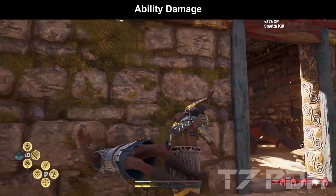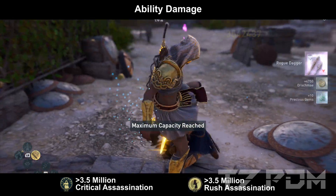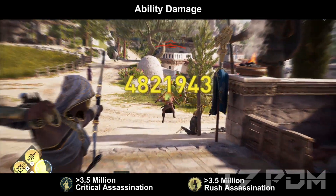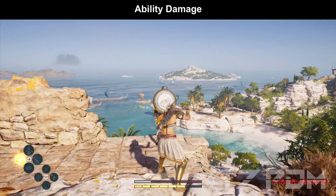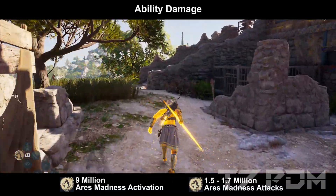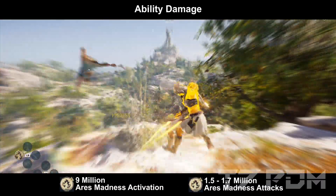Assassinating any kind of normal enemies is absolutely no problem. Only when it comes down to mercenaries or nightmare difficulty might you have to use Rush Assassination or Critical Assassination for them. Anything else should be totally easy, or simply use your arrows. Since this build is mainly focused on assassin damage, we also deal over 9 million damage with Ares Madness activation and 1.5 to 1.7 million damage with the normal Ares Madness attacks.